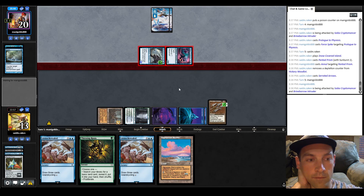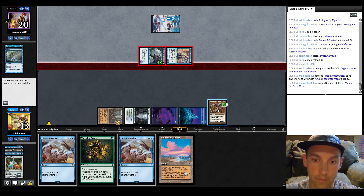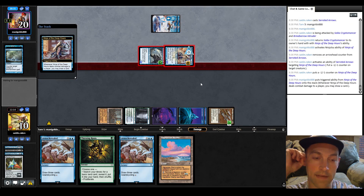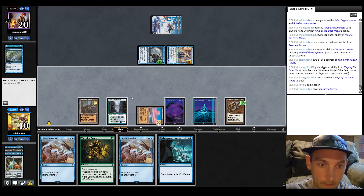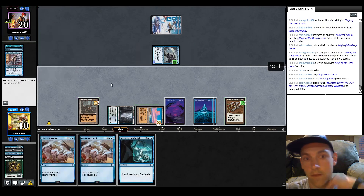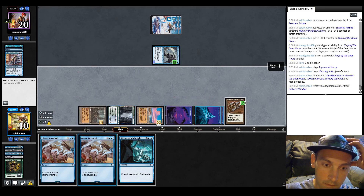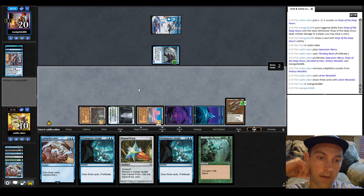They're going to ninja, so we arrows that and pass the turn. They get to draw a card — we know they have Saiba in hand. Play the Hickory Woodlot, then Thirsting Roots and proliferate. Then we'll use the Lorien Revealed right now — draw three. We drew a Weather the Storm. They're stuck on two lands. They ninja again; we'll arrows that, throw the Saiba down. Now we play Pentad Prism and start doing a bunch of stuff. We have another Arrows — we can load up five counters on it.